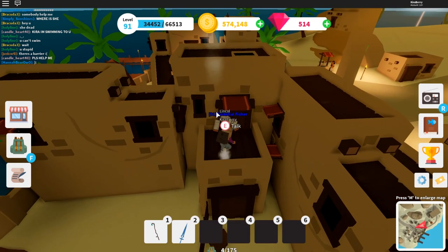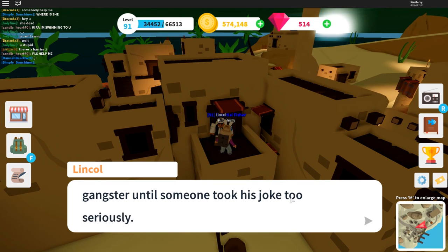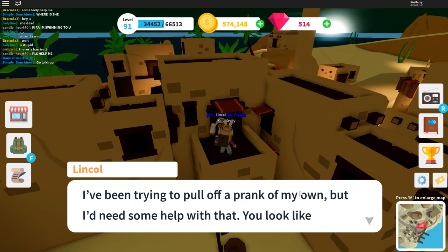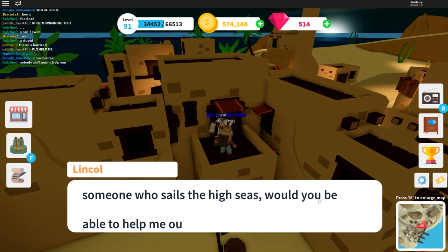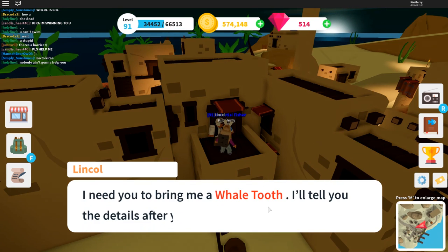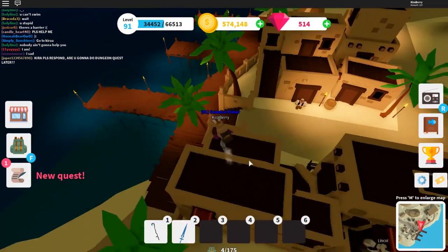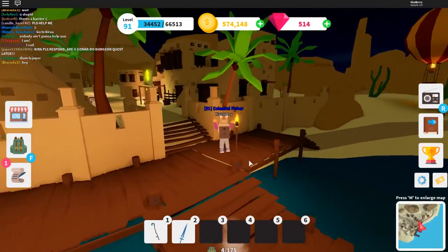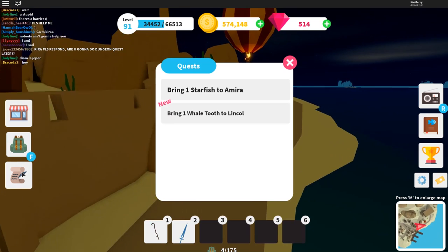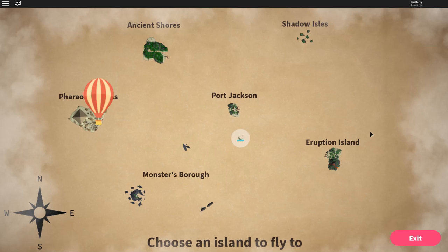We also have this guy over here — Linkle. He says his Uncle Abraham Link used to be a prankster gangster until someone took his joke too seriously. He's been trying to pull off a prank of his own but needs some help. We accept and we have to bring him a whale's tooth. I'm just going to call him Link. We're going to take the hot air balloon — we have to bring a whale's tooth to him — but we're going to focus on the pyramid quest today.